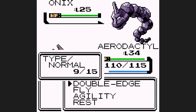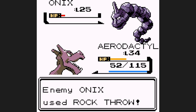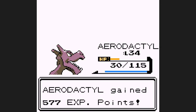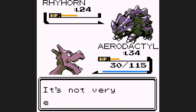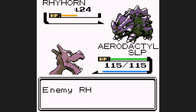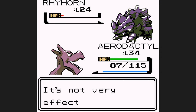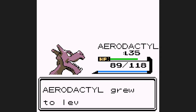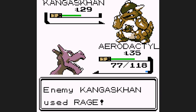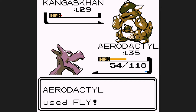So I learned my lesson from the first battle — Rest is on our moveset now. I set up one Agility and start going for Double Edge. Although Rock Throw is doing decent damage, we can heal back up against Rhyhorn with Rest if need be, and that's what we end up doing. Although Rhyhorn resists Double Edge, it's doing great damage, so I'm not really worried about the Giovanni-Silph Co. battle. And of course Kangaskhan goes for Rage, throwing the battle, but it's not like it could do anything to us anyway.